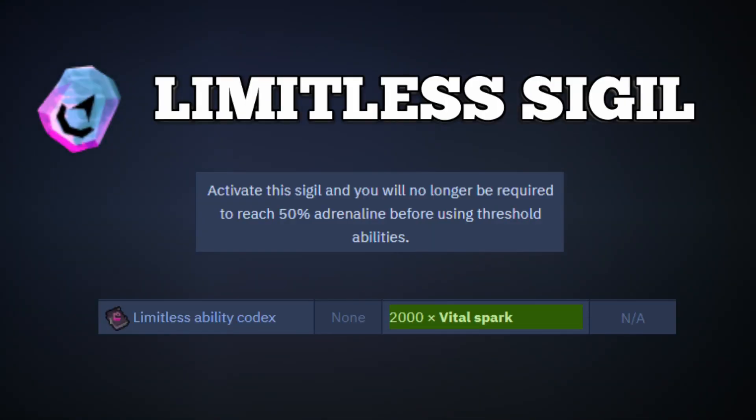The first upgrade we're going to get into is the Limitless Sigil. This is an item made by combining 2000 vital sparks together, and it unlocks the Limitless ability. When activated, the player is able to use threshold abilities without needing to have 50% adrenaline for 6 seconds. This has a 90 second cooldown.